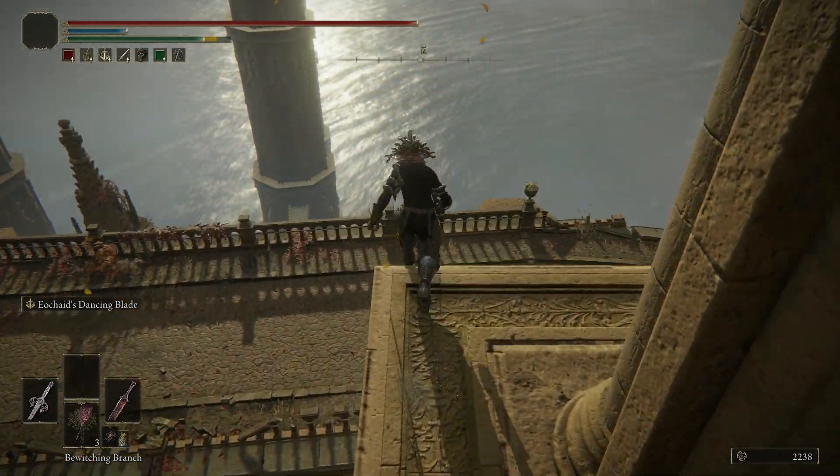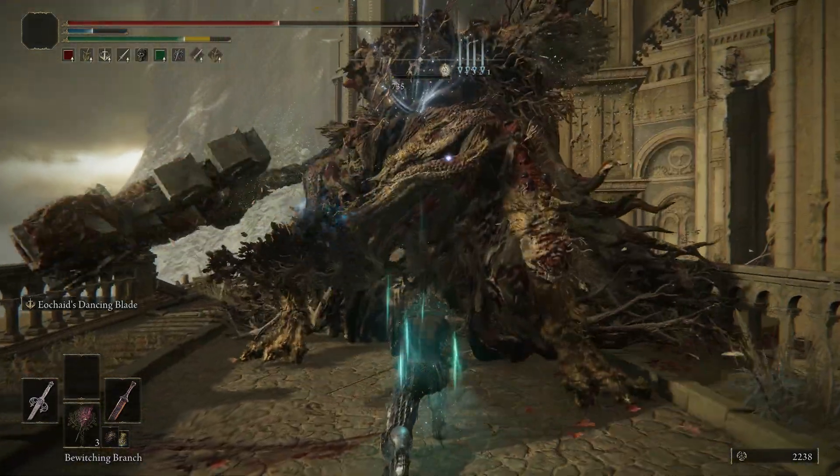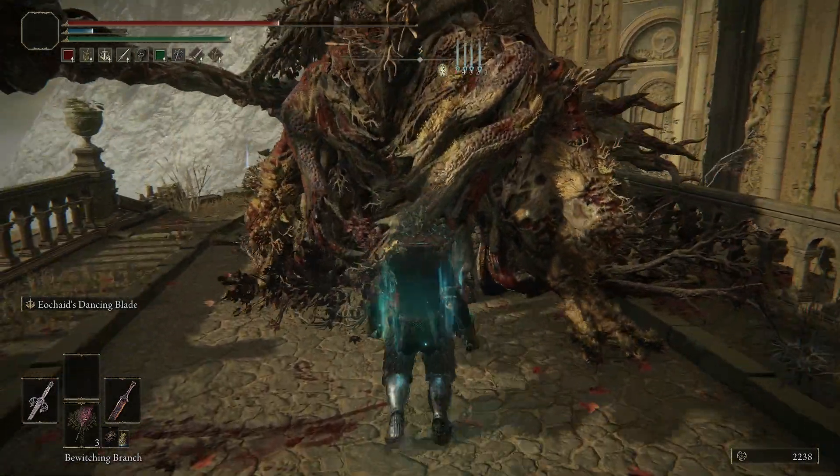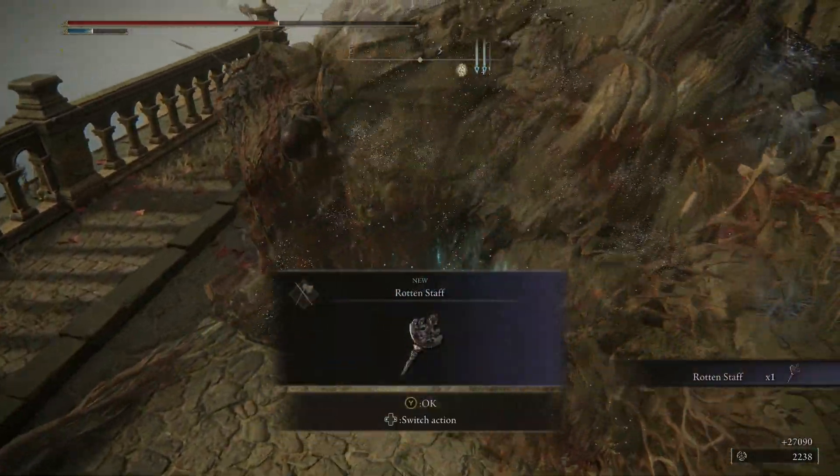I'll go ahead and skip to the part where I'm killing him. Then once you slay him, he will drop the Rotten Staff.